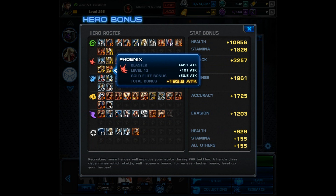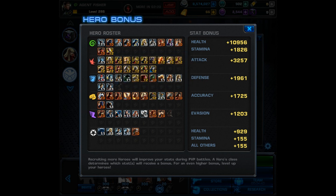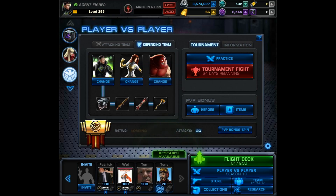The other amazing thing I noticed is that the class you have selected on your team page doesn't change. Here you can see I'm getting the full blaster bonus from characters like Phoenix, even though I have Phoenix slotted in as an infiltrator on my attacking team.